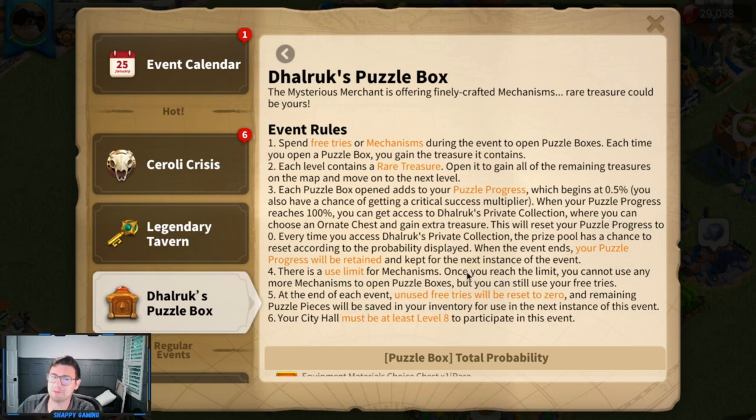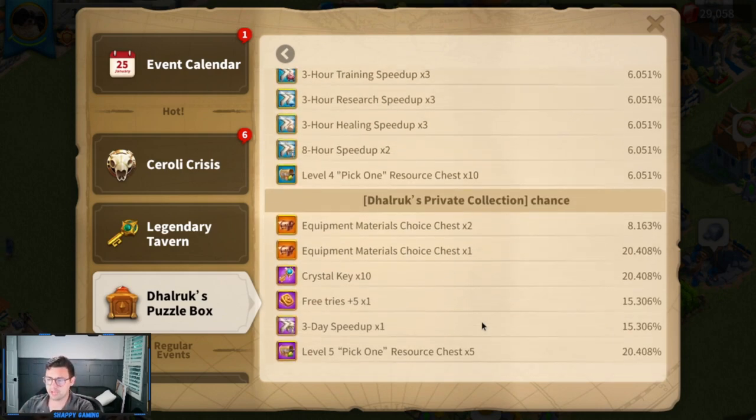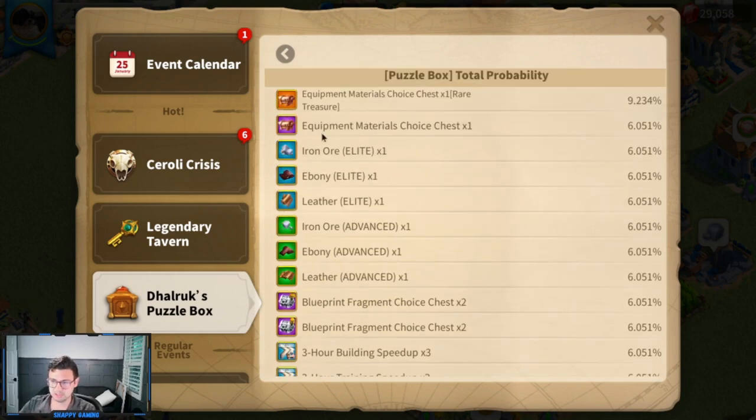You only really get about five free tries. Maybe that'll get you through the first floor — I doubt it'll get you further than that. At the end of each event, free tries will be reset to zero. Here are all the rewards. Before we actually get into the spinning, I'm going to walk you through all these rewards. You can see equipment materials, choice chests, all that great stuff. But is it worth it?